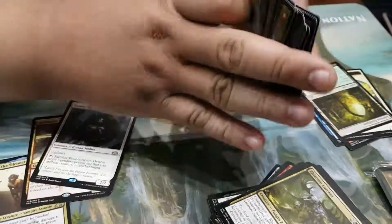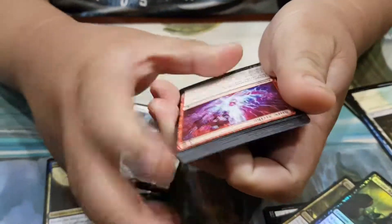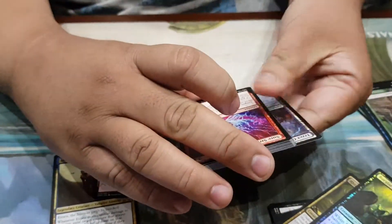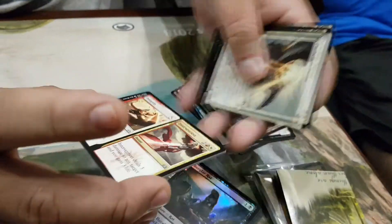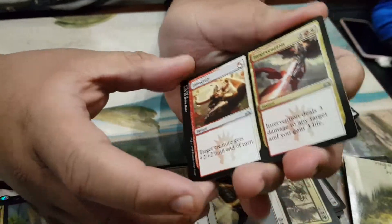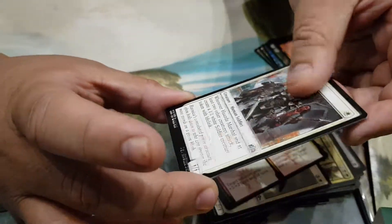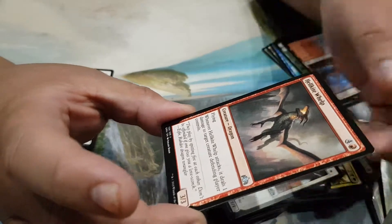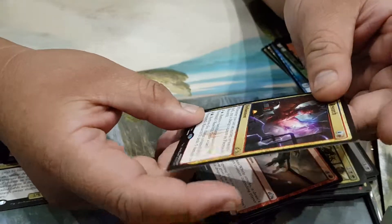Fourth pack — I'm not getting any mythic. Second Guildmage. We have Integrity/Intervention — I think this is good, Lightning Helix. Hasada Marshall, Hellcat. In our rare: Fireman's Research. There it is — kind of good.